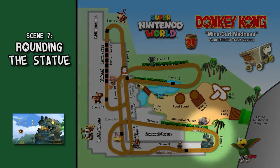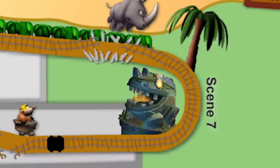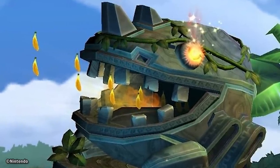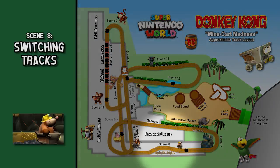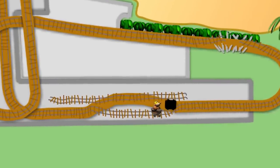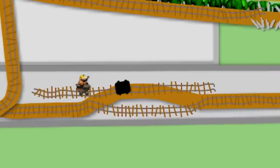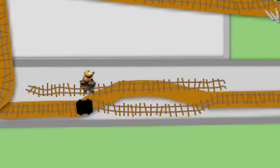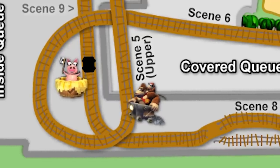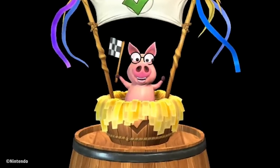Scene 7 — Rounding the Statue: We steer right after landing and take a steep banked turn around a large stone-toed statue, which sprays a water blast at us as we pass, heading into the temple ruins. Scene 8 — Switching Tracks: We see a mole guard in a mine cart ahead, so we jump from our track to another track running parallel on our right. That new track is also blocked, so we jump back to the original track on the left. Scene 9 — Professor Chops: We've hit the checkpoint, and as we round a corner to the right, we are greeted by Professor Chops waving a flag.